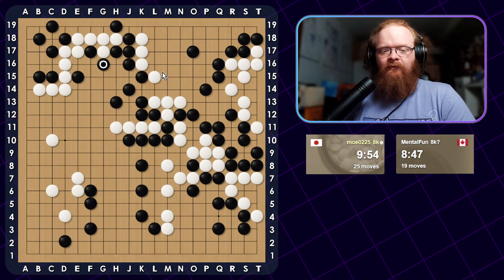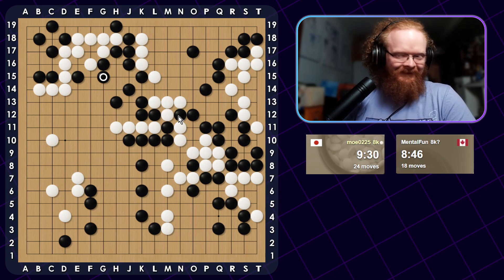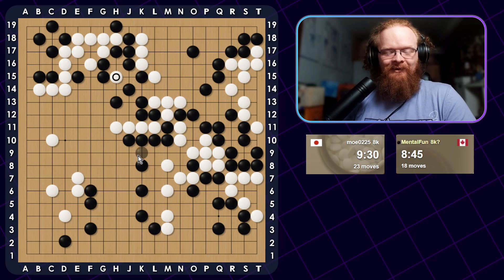Then just play a simple Hane here, creating a little bit of eye space. Again, if he wants to live, he can live. I'm not going to worry about this group — it's a little difficult to live. But I just want to play simple on my side. Just extend here. Now I basically have two eyes. He has to play inside in order to get rid of them. I need to talk to this beetle — it's flying around everywhere.